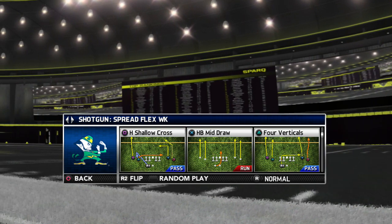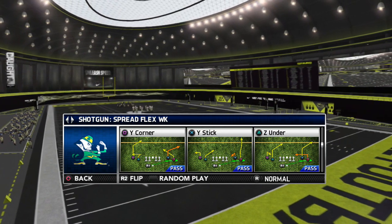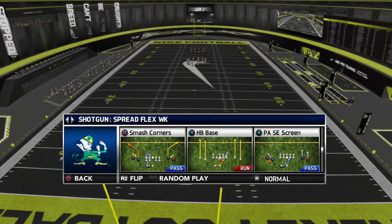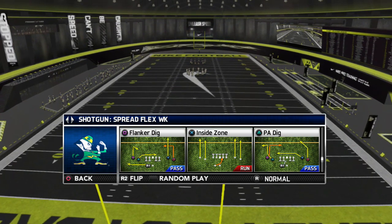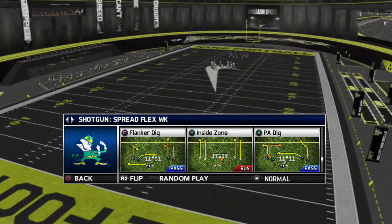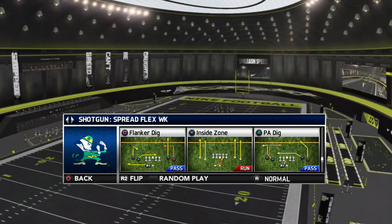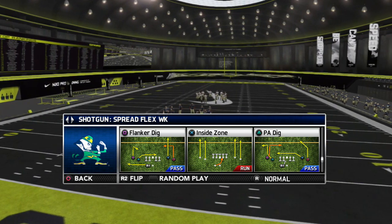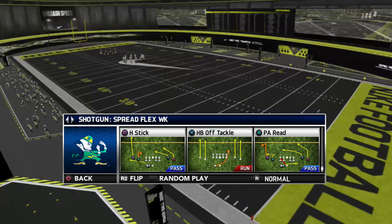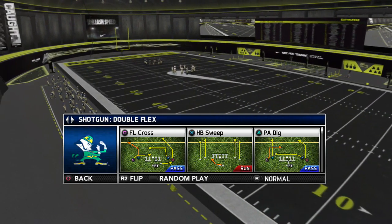H stick again — concept overlap. H shallow cross, four diverts, X shallow cross, Y corner with auto motion, Y stick with auto motion, Z under — basically an inverted smash concept — and your normal smash concept. This is really the way all playbooks and offenses should be designed: different ways to run the concepts you hang your hat on. Flanker dig, play action dig, a switch concept to your left with shallow cross and post over top of it — different looks, different ways to run the same thing. This is how good offenses are built.